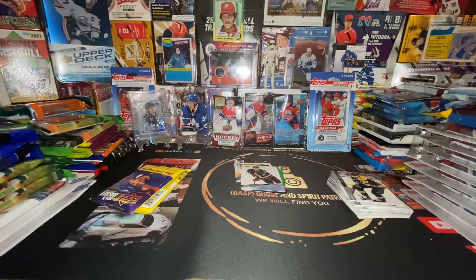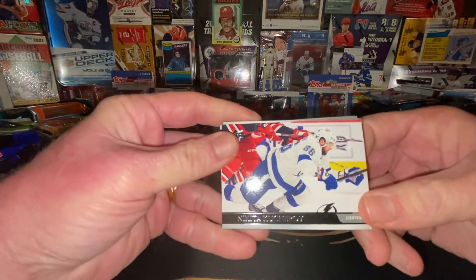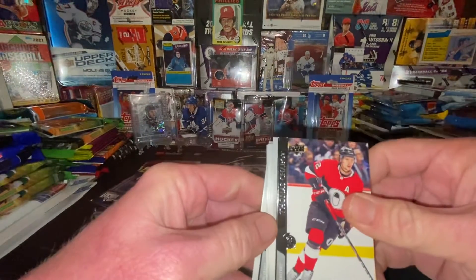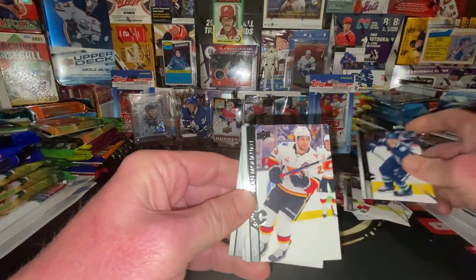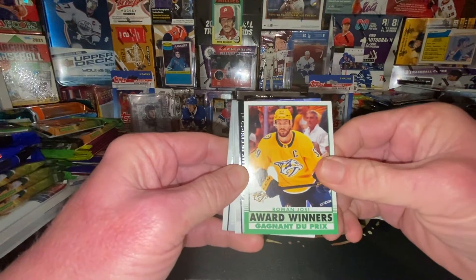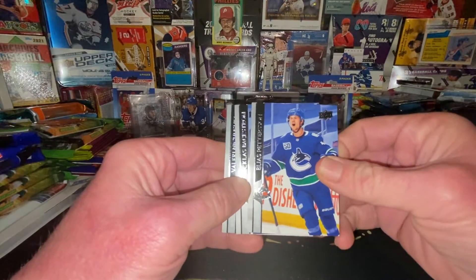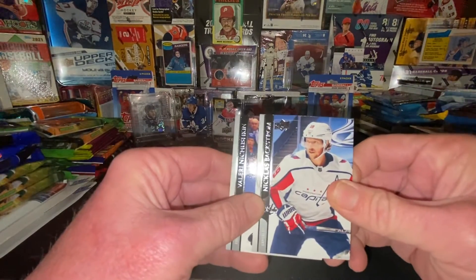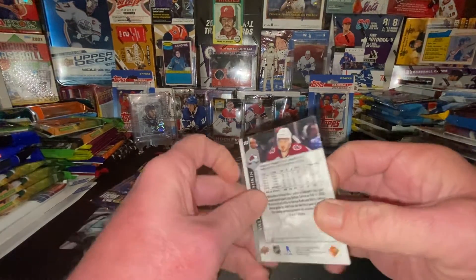Never know! Never know. Nikita Kucherov, Thomas Chabot - I already had this guy. Nintendo Russell, Sean Monahan. Roman Josi - award winners, that's nice! Lias Andersson - I got his rookie cards, a bunch of them. Nicholas Backstrom - there are these Russian guys.